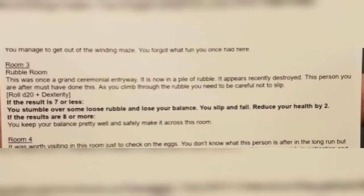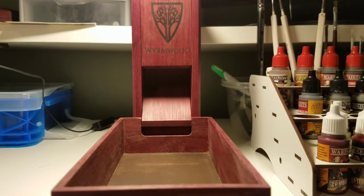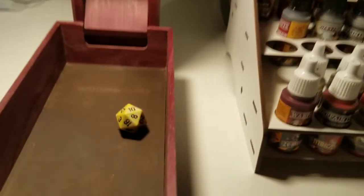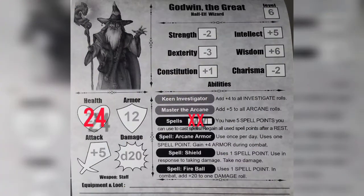Starting with room three, the Rubble Room. This was once a grand ceremonial entryway, now a pile of rubble that appears recently destroyed — the person we're after must have done this. As you climb through the rubble, you need to be careful not to slip. Roll a d20 plus dexterity. Looking at our character card, Godwin's dexterity is negative three. We roll a 10, subtract three, and get a seven. The result says if seven or less, you stumble over loose rubble, slip and fall — reduce health by two, leaving us with 22 health.